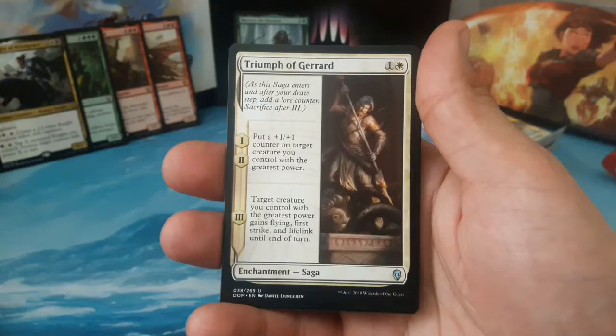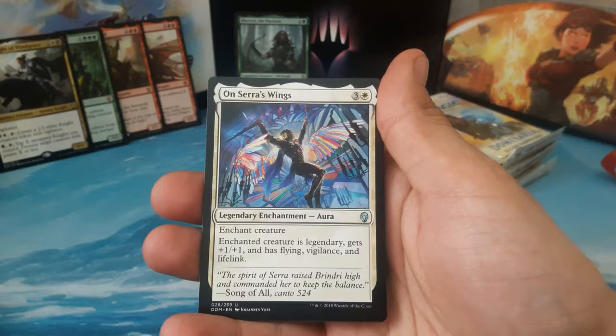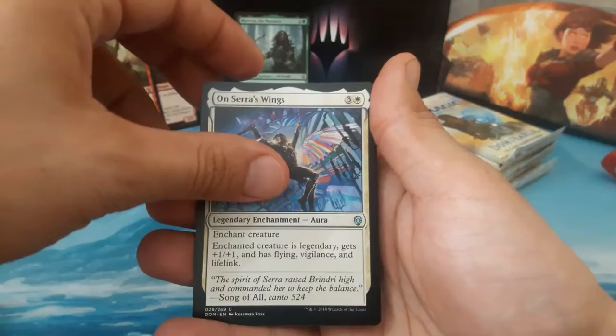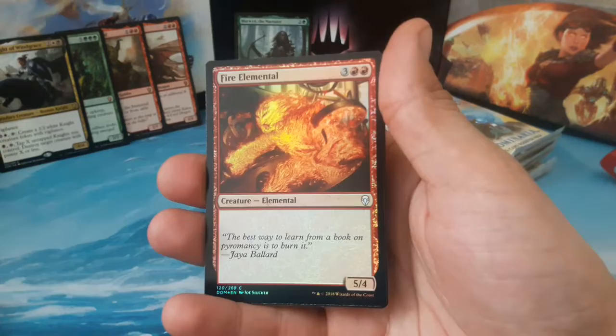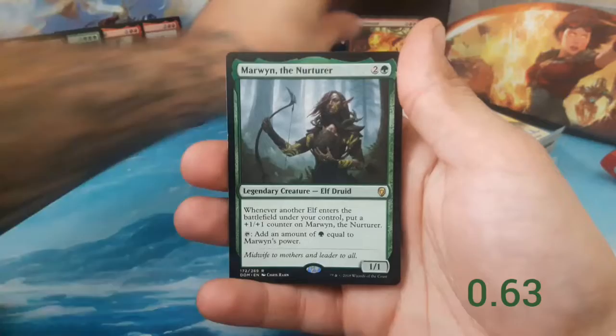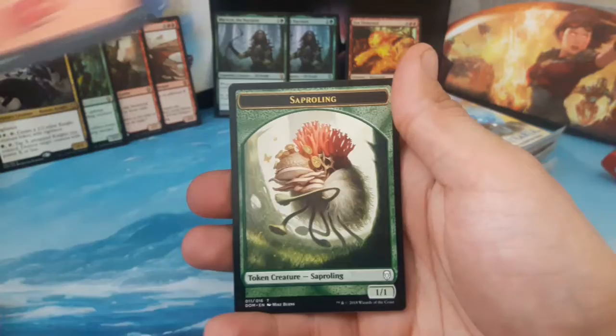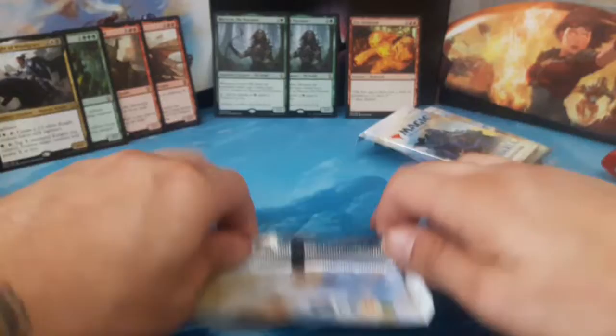Our third uncommon is On Serra's Wings, three and one white — enchant creature, enchanted creature is legendary, gets plus one plus one and has flying, vigilance, and lifelink. A fire elemental foil and our rare is a non-foil Marwin the Nurturer. This would be great to build a deck out of — we've got a lot of stuff going together here, two Marwin the Nurturers, one foil. Also a mountain and a saperling.